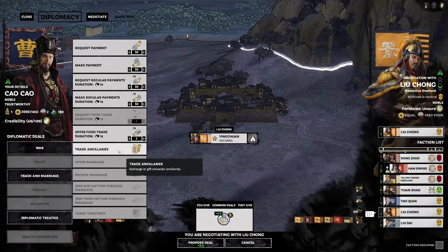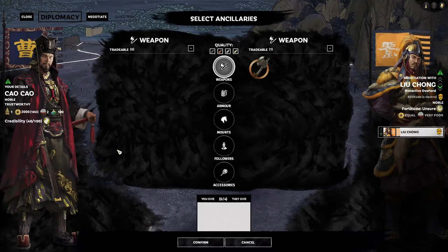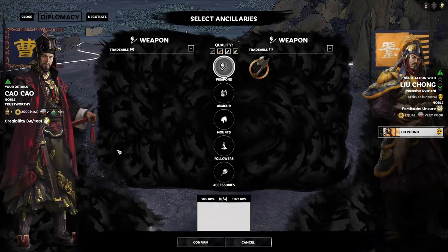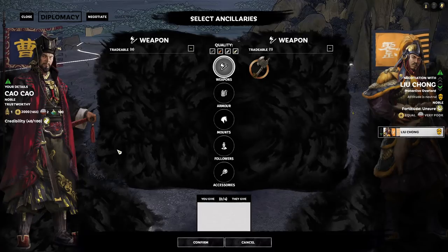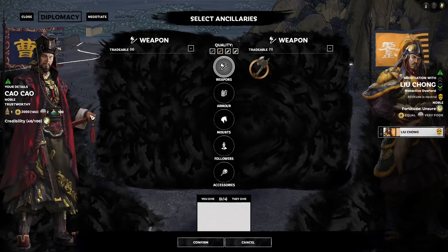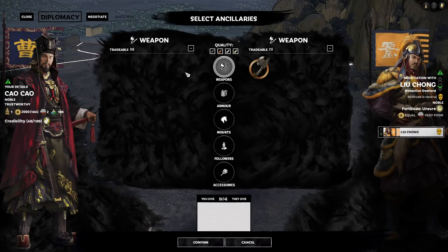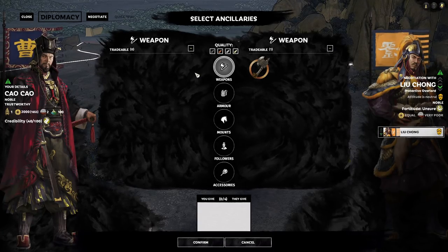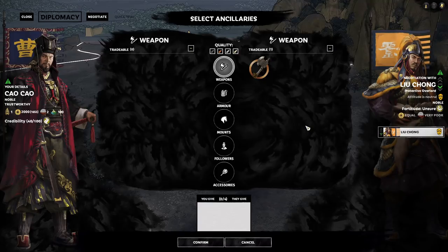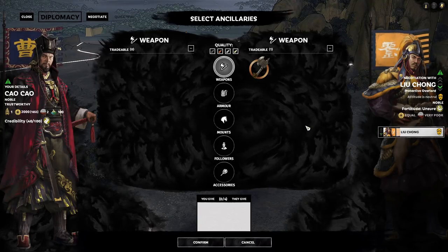The main topic is trading items on turn one. Every single AI faction just received their haul of random items, and you're going first. None of the AI factions have equipped those items yet — once you equip an item, it's not available for trade. The items currently equipped on our generals are not showing up in the trade list. Once the AI factions take their first turn, all items will be placed on their characters and you can no longer trade for them.